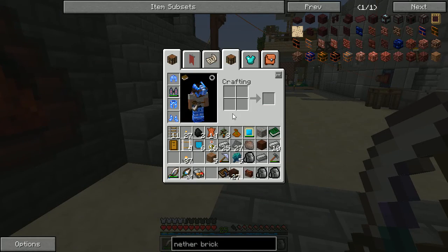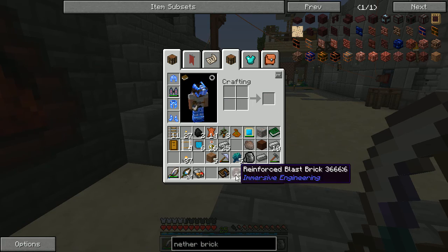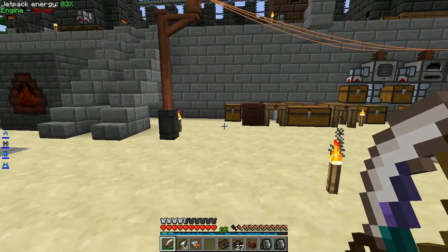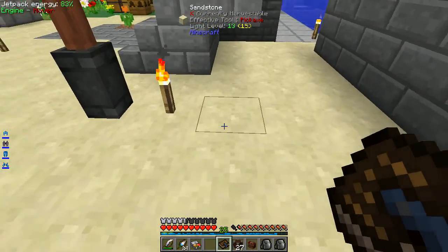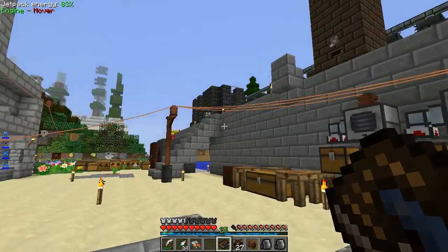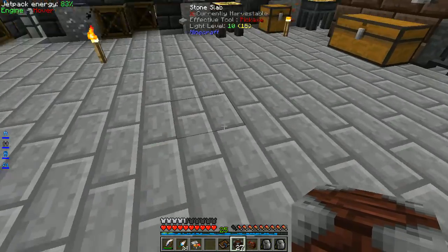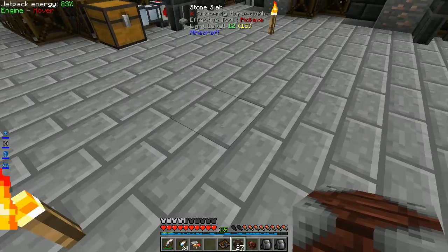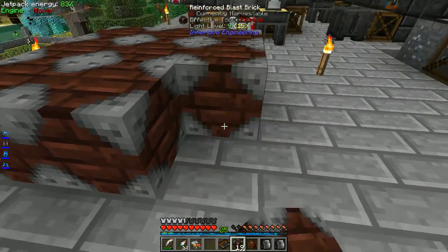Now we have the upgrade: blast brick plus steel plate produces reinforced blast brick. I don't have room down here for this, so I'll probably end up moving it. Now we need to get behind it — no space — so maybe I'll put it on top of our working area, near the front, to give us a little space to work with. Again, this improved blast furnace is a three-by-three-by-three structure.